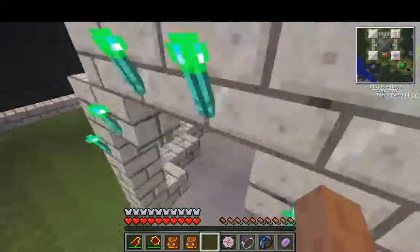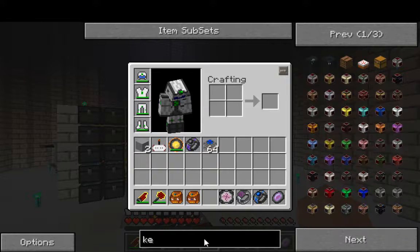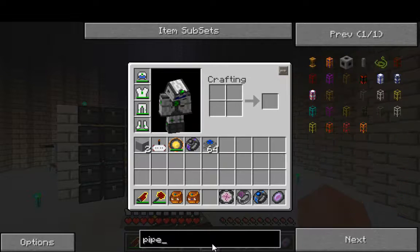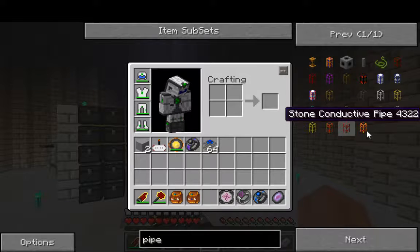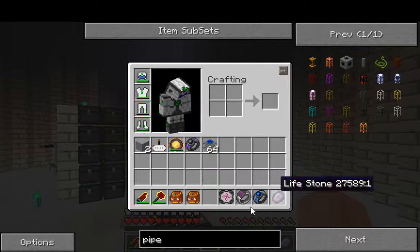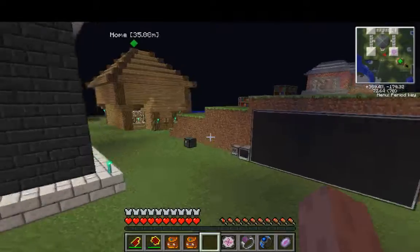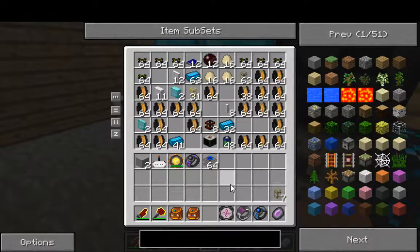We need the kinetic ones — is it kinetic? No, it's pipe — conductive pipe. Oh they changed it, it used to be conductive. I want gold — wooden pipe to pull out the power and golden just to transfer. So we need wooden — that's just redstone and gold. They're easy to make. I still have pipes over here. I think I want eight so I'll have to make more — golden pipes.